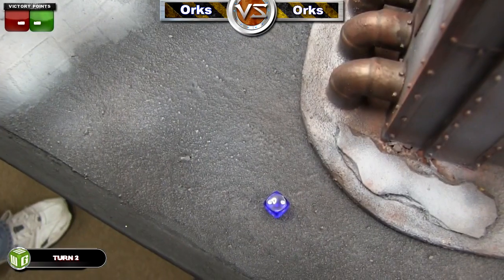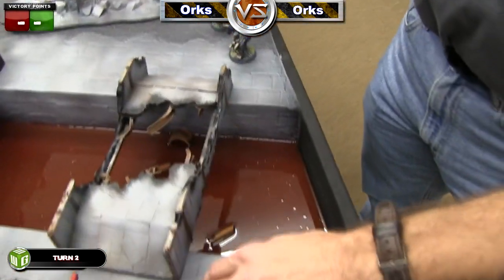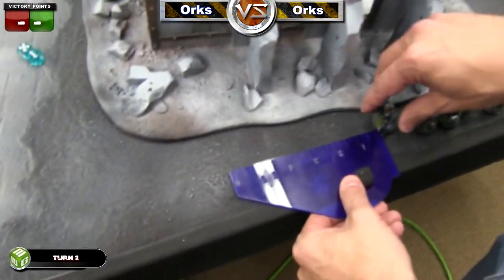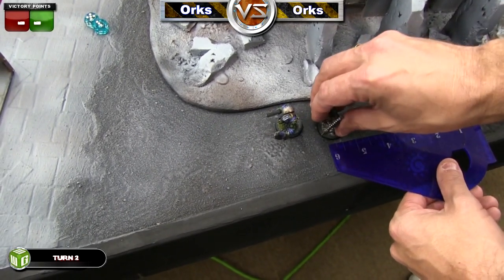David rolls for reserves and his Warboss comes in. He rolls to see which side and gets a two, so it's the far side — coming in on my right flank. There's that giant squad of Boys, and they're going to be very scary with that Warboss close to those Lootas.